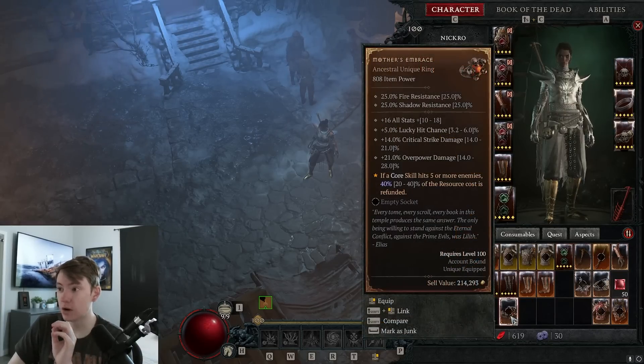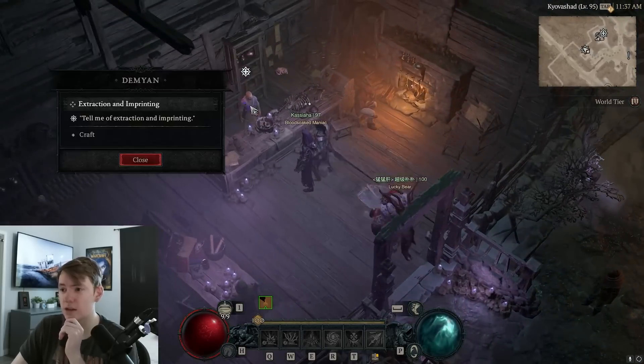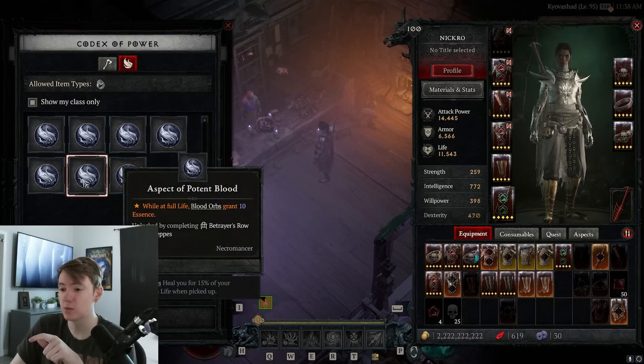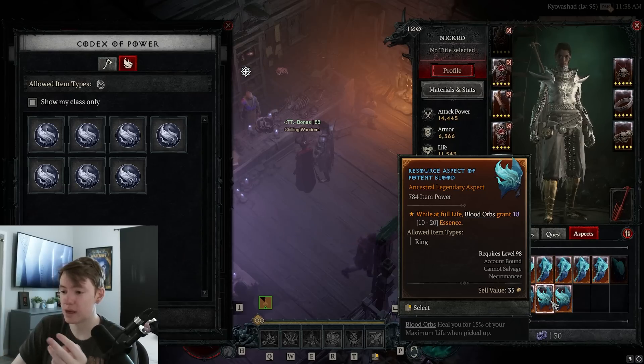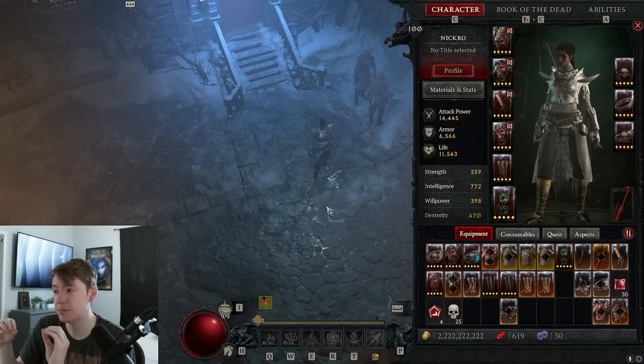If you're still having Essence issues, try Mother's Embrace — you'll lose damage but get 40% resource cost reduction, and Bone Spear frequently hits five or more enemies. Don't use the Aspect of Torment; it only increases your base regeneration from 3 to 4 Essence per second — terrible. There's also Aspect of Potent Blood which gives up to 20 Essence per Blood Orb picked up. Since Corpse Centrals generates Blood Orbs, this can help in a pinch. With all these options combined, it should be literally impossible to run out of Essence.